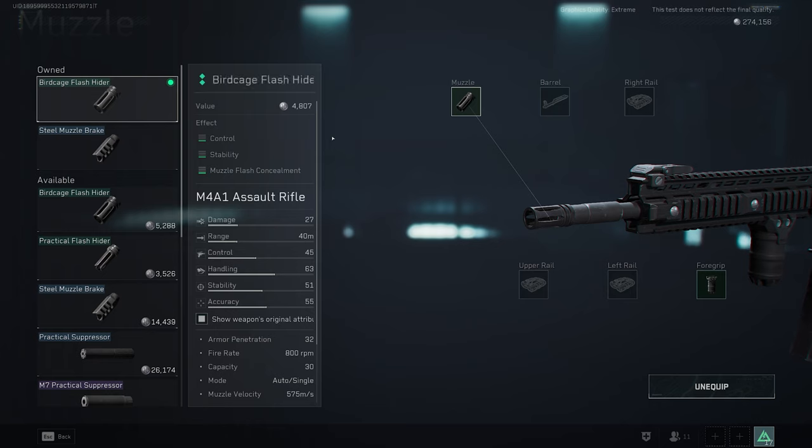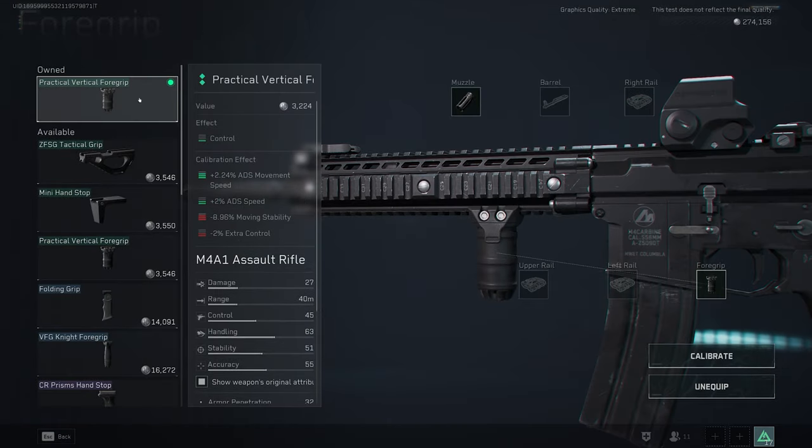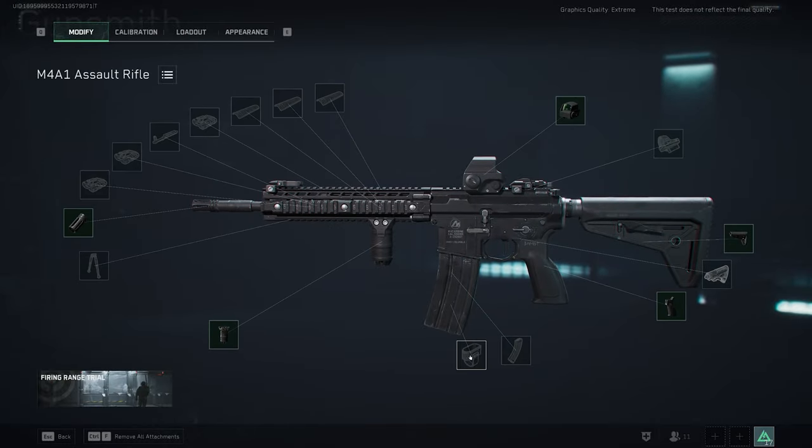If you like the video, like and subscribe. Also make sure you join the Caliber Collective — link in the description below. We're going to be running the birdcage flash hider — there is no calibration with the brakes. Then just the standard practical vertical grip. We're keeping this budget. Hit calibrate and go negative 5 on the placement and around negative 11 millimeter on the thickness. This gives you really good ADS movement speed.